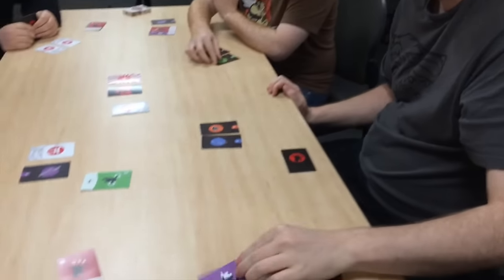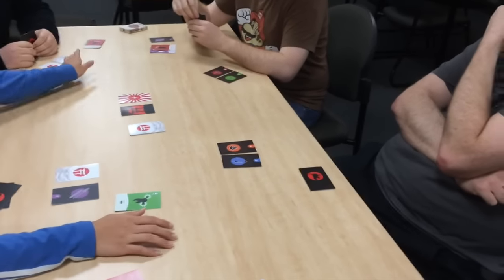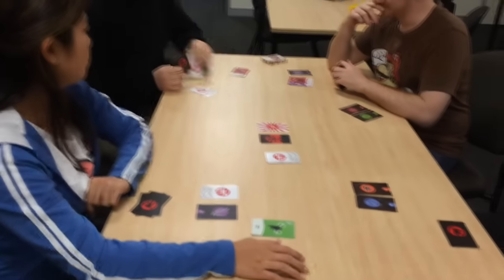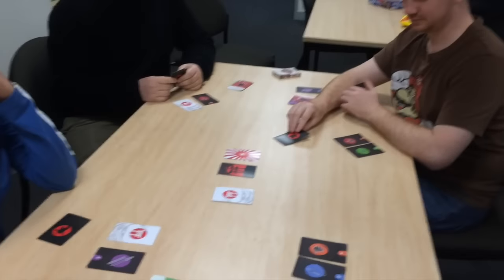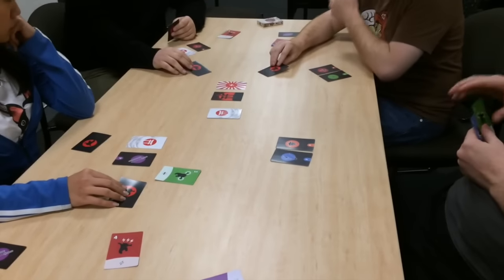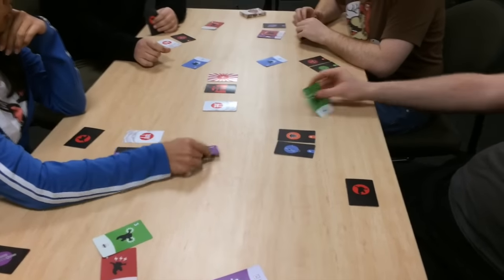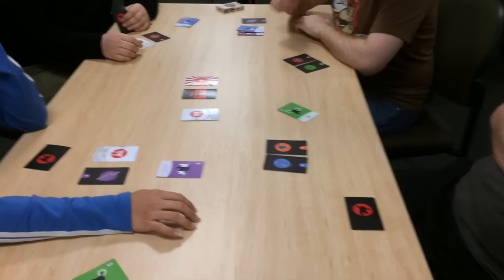So the master is going to... Raph decided to go with the master. Reveal. And then Ramen's out. So again, this is the third and final turn or action before we go with the battle phase.